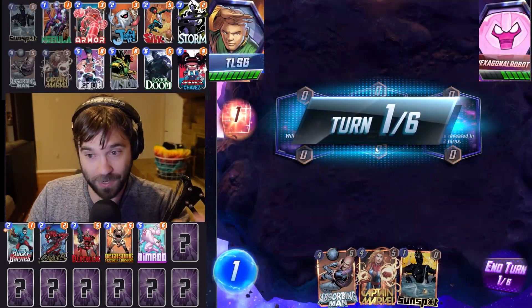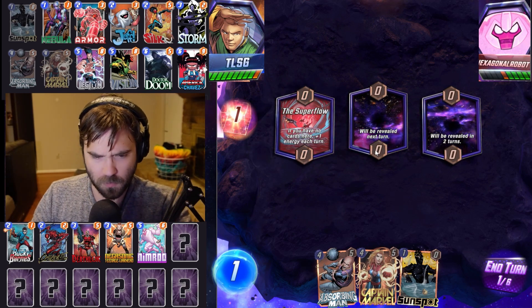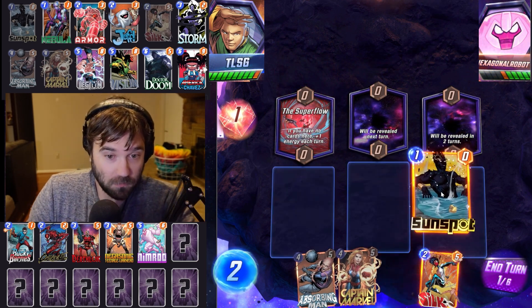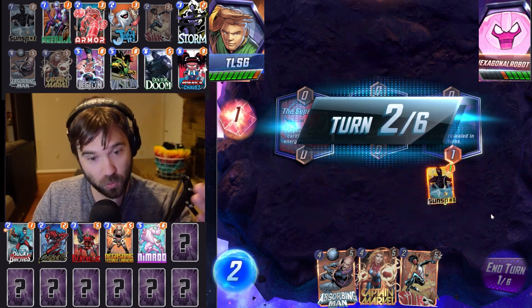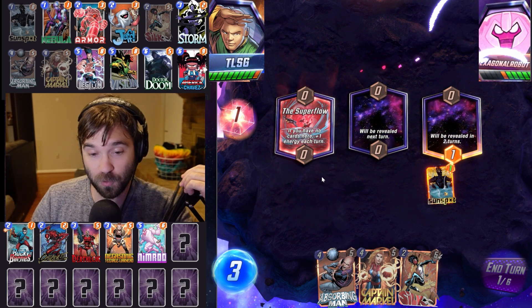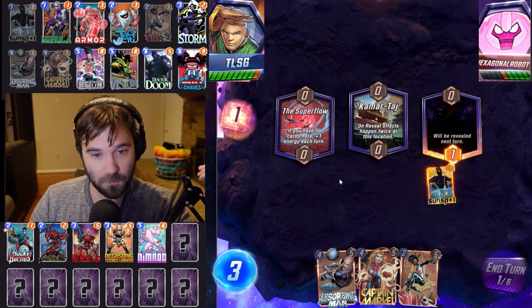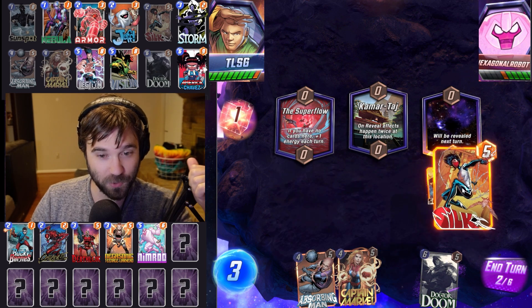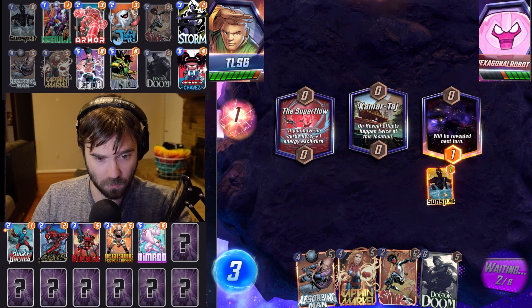We're still in the game here. I think we just slam as much as we can into mid. Next turn we're going to do a Doctor Doom — that'll spread wide. We have Silk, Jeff, Captain Marvel to impact the entire board state. The only concern is Nimrod but I think even that is okay. We reveal first so Negasonic's not a concern this turn. Maybe next turn, but we do have Doctor Doom to leverage in whatever lane to impact all three. They drop three cards on us.